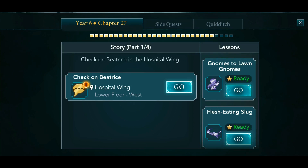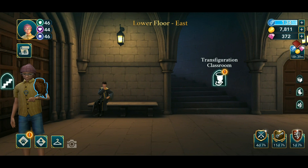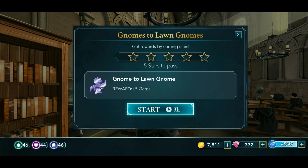Hello everyone and welcome back to another video by Game Addict. As we've seen in chapter 26, Beatrice was in some trouble and we also completed two classes. Let's head on to the first class — Gnomes to Lawn Gnomes. That's a transfiguration class. I think it should be a three-heart, and it would be very good if it's just a three-heart rate, so let's start with that.